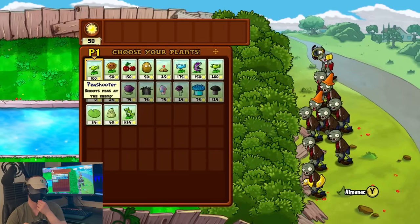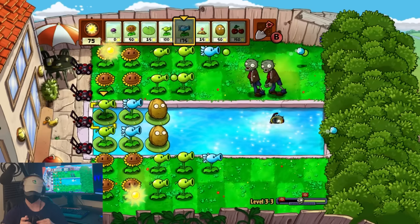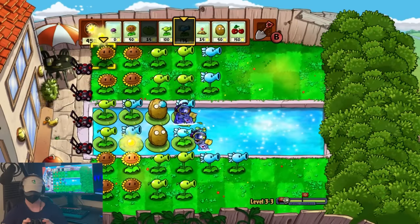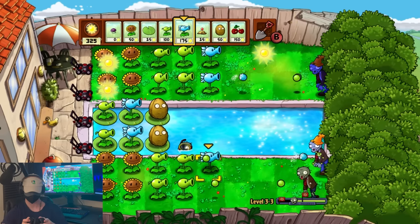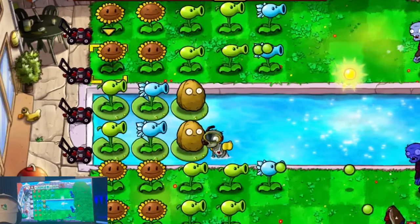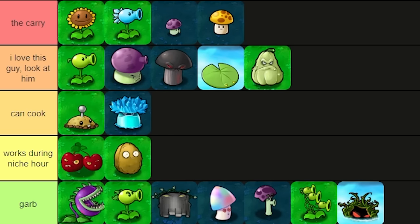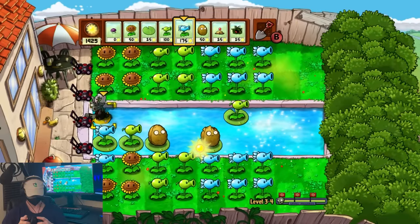None of these guys help with the new zombie of this section — the Snorkel Dude — which is the first zombie type we'll actually have to directly counter by implementing some new strategy. Their main gimmick is to hide underwater in the pool lanes, and they can really only be damaged if they're out and about while eating a plant. The only consistent strat I could think of to deal with these guys was to place a couple walnuts in the pool to make them vulnerable.